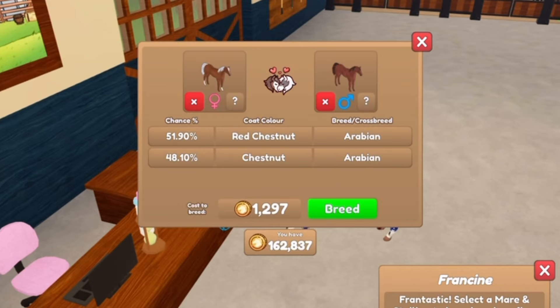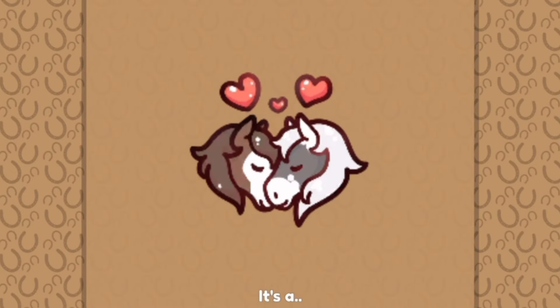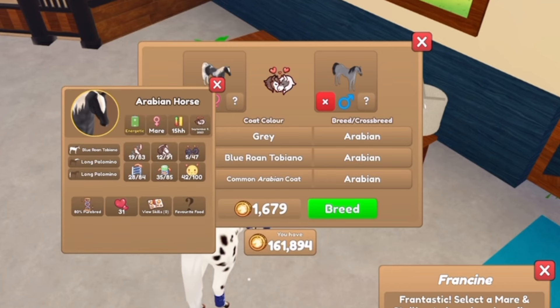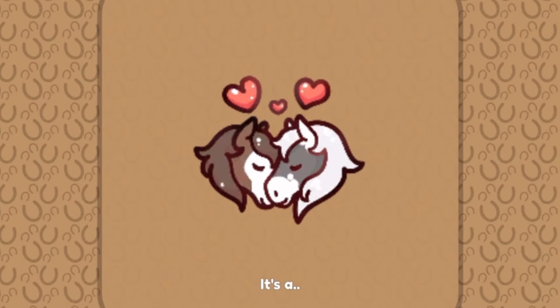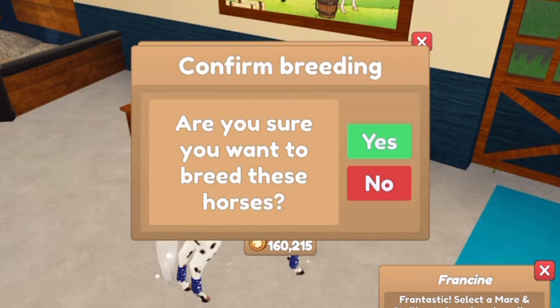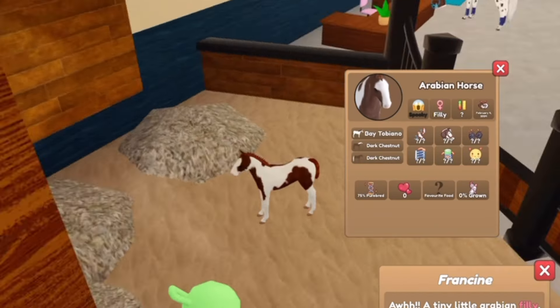Next up, I am going to do my chestnut and my red chestnut — so my red chestnut stallion with a liver chestnut maiden tail, and then a chestnut mare with white maiden tail. And we got a filly with liver chestnut — looks just like the dad. Now we are going to do my blue roan tobiano mare with my gray stallion. It is a filly and only palomino mane. Next, we are going to do my chocolate palomino Arabian mare, which is a breeding unique, with my bay tobiano stallion. It is another filly and it is a dark chestnut.